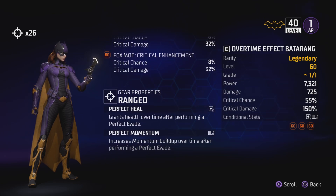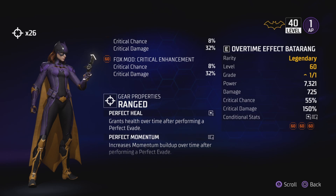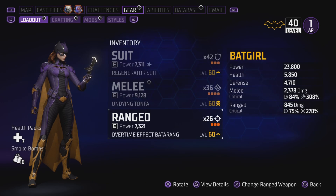If you dodge hits with perfect evades as much as you can, you're going to get your momentum up a lot quicker and get health back, so you'll be pretty much unkillable. Especially with Batgirl's special momentum abilities — the Bat Swarm in particular is incredible. It puts fear on enemies, it protects Batgirl while you're fighting for the duration it's up, and it also deals damage to enemies. If you've got your drone up as well, which is her ultimate ability, it all helps.